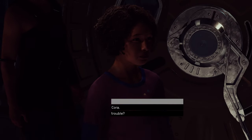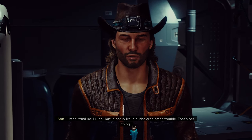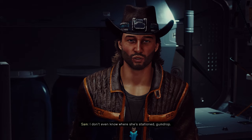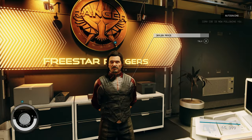Once affinity is high enough, Sam will tell you that Cora has something urgent to speak about with both of you. Bring Sam to Cora and she will tell you that her mother, Lillian Hart, is in some type of danger and the two of you need to head to Neon to check on her. This will start the Matters of the Heart quest. Once this mission starts, you won't be able to dismiss Sam as your companion, so quickly head out to Neon.